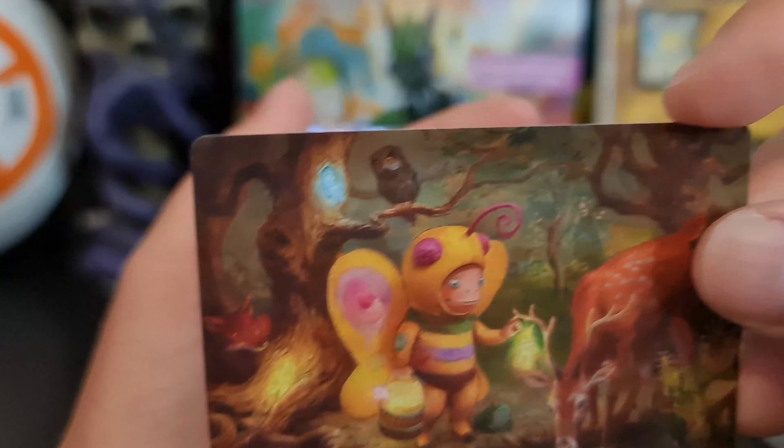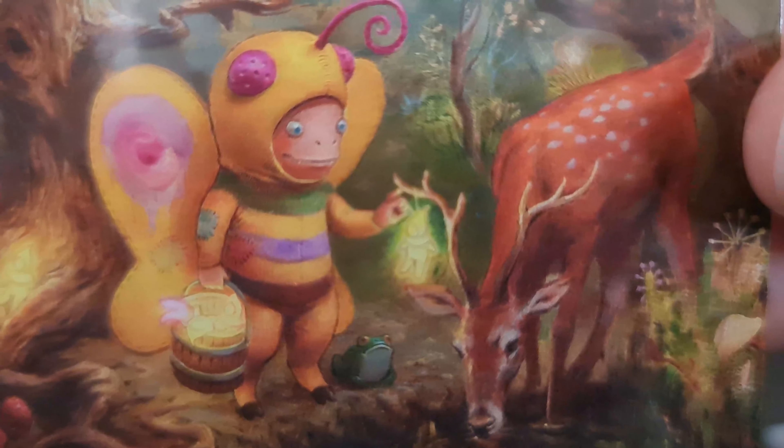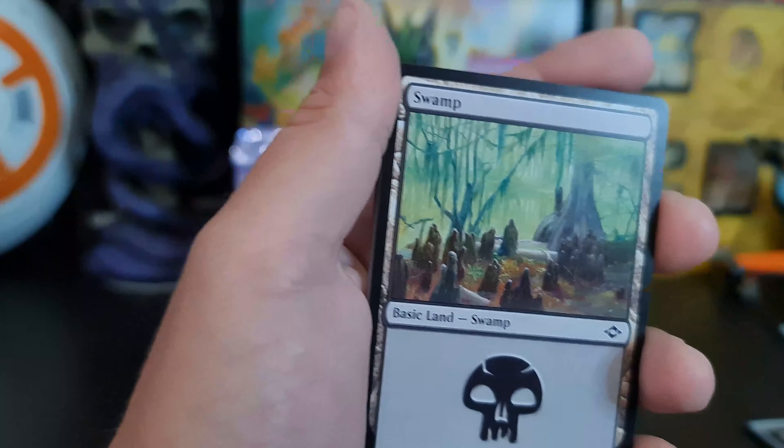We got a Glimmer Band — unfortunately. It's really nice though. Goofy looking face. Dragon's Rage Channeler for our uncommon — fast and furious. What's this, number three? And we only need a few more until we finish the series.